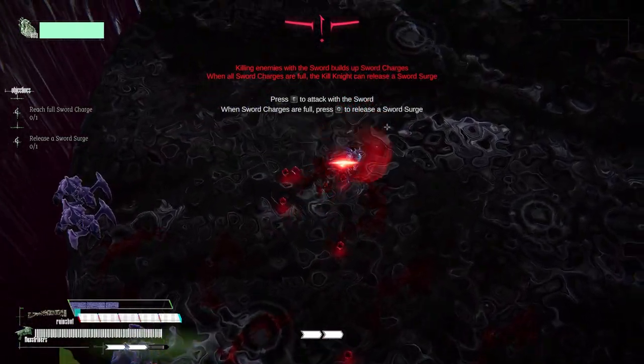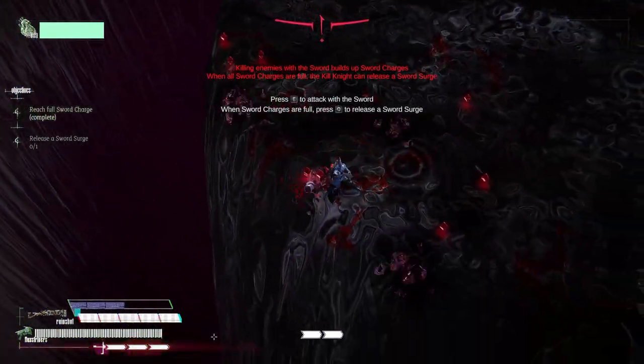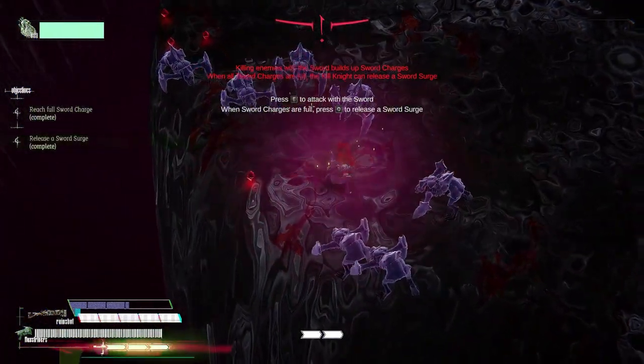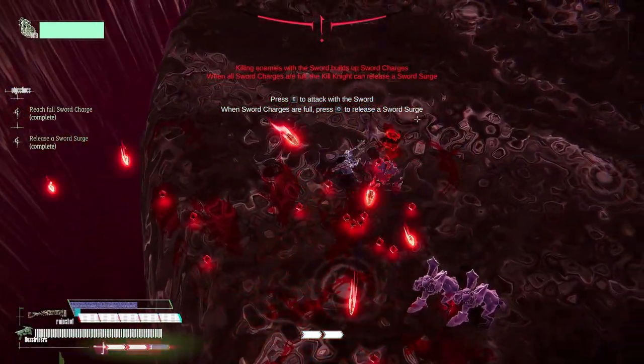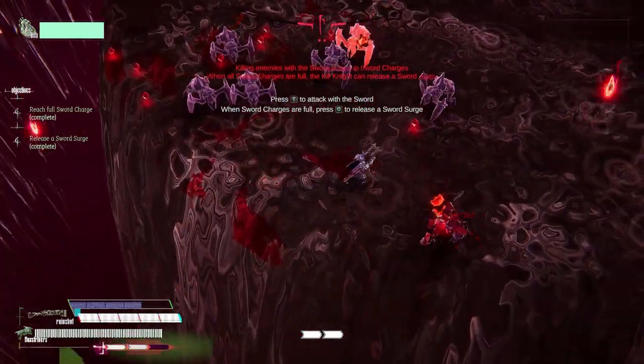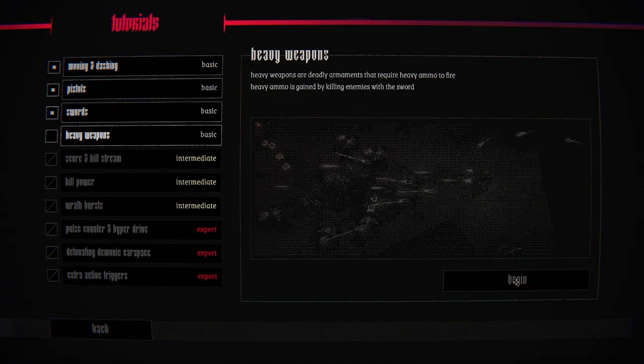It's going to get more and more cool. So down at the bottom here, we press Q to do a sword surge — wow, that is very bright and cool! And it rains stuff from the sky. Very nice. Then there are heavy weapons.